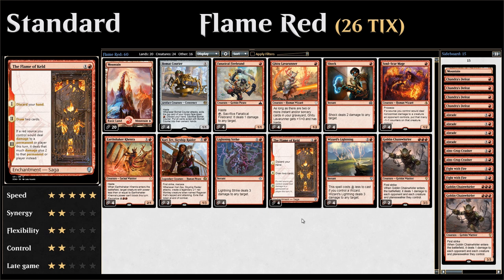Flame of Keld is a two-mana enchantment that when it enters the battlefield, on its first chapter forces you to discard your hand — quite the disadvantage. But since we are such a low-curve deck with so many cheap cards, we're trying to empty our hand as soon as possible so that when we play the Flame of Keld we don't have to discard anything.